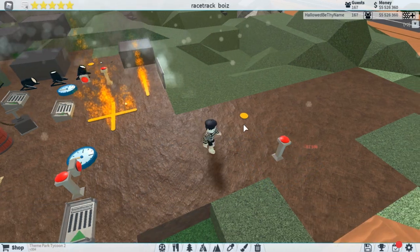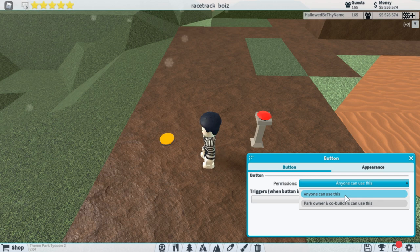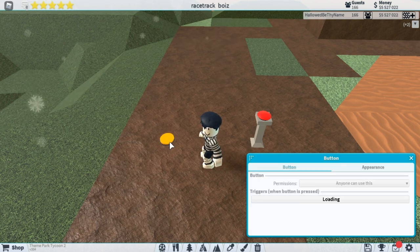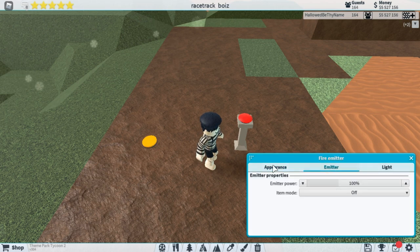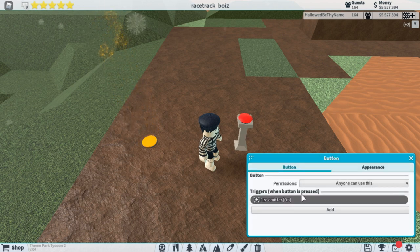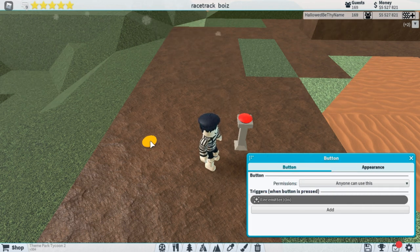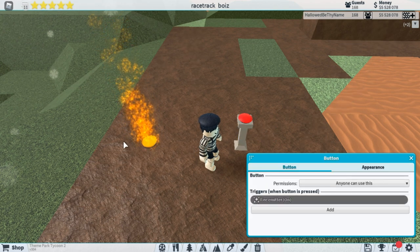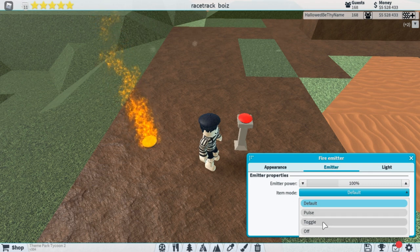And then we're going to take this button here — it doesn't actually have to be close to it or anything, I just want it to be on screen. So you're going to click this, you're going to set who could use it — it could either be anyone who visits your park or you and other builders. I'm just going to keep it on anyone, and then I could change the colors if I wanted to, and I'm going to hit add. I'm going to click this emitter right here, and it says that this turns the fire on. When you're doing this, automatically it makes it so the button turns it on. However, you could also set it so it turns it off, or it fades, or just all these other things — there's time and power. You're not going to notice anything happening if you have the item on default because it's automatically running. So make sure if all you make it do is turn it on, make it so it starts off as off — that way it turns on and off.